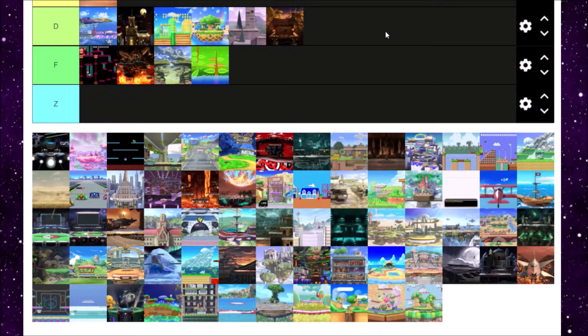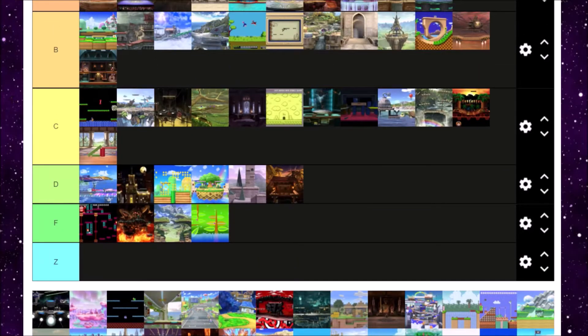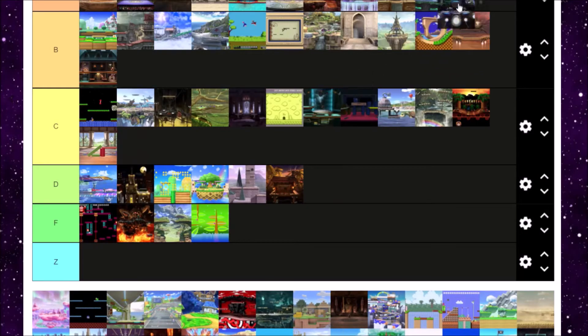Next up is Lylat Cruise from Star Fox, and Lylat Cruise has always been super cool. Plus it has that cool easter egg of having the Codec conversations with Fox and Falco, and Team Star Fox, and also Wolf with Team Star Wolf. Lylat Cruise has always been up there for me — it's a pretty chill stage and a very controversial competitive stage. It's really aesthetically pleasing and it's got one of the coolest easter eggs ever. Honestly, S tier for me for Lylat Cruise.